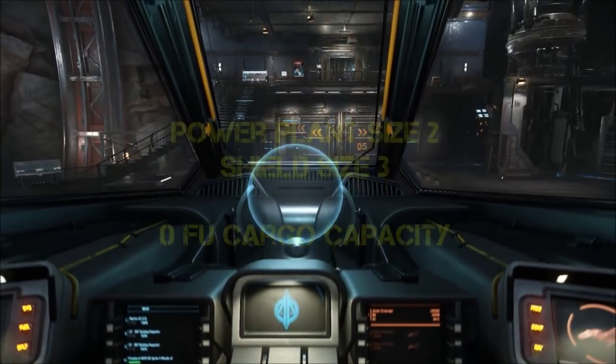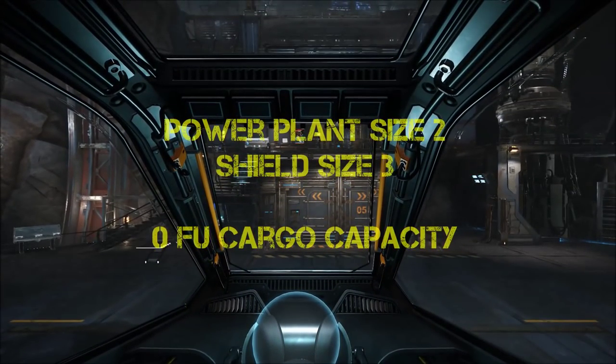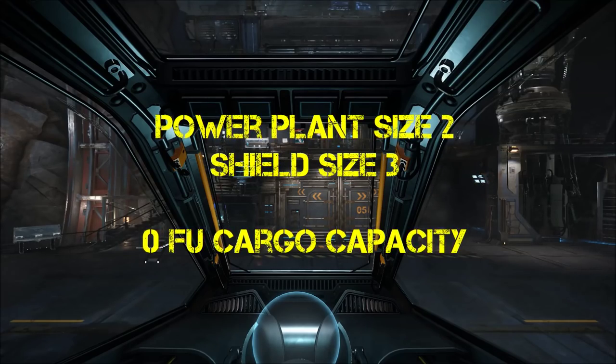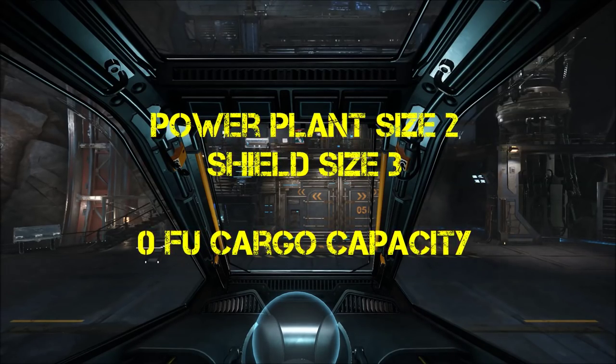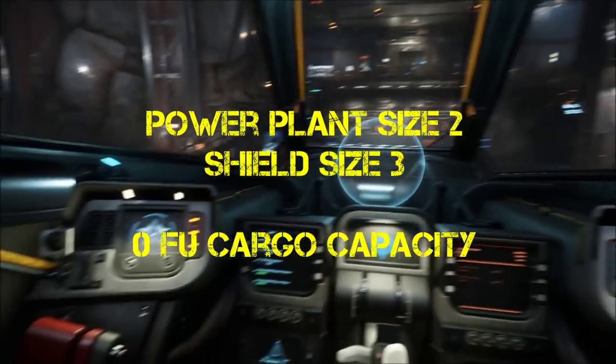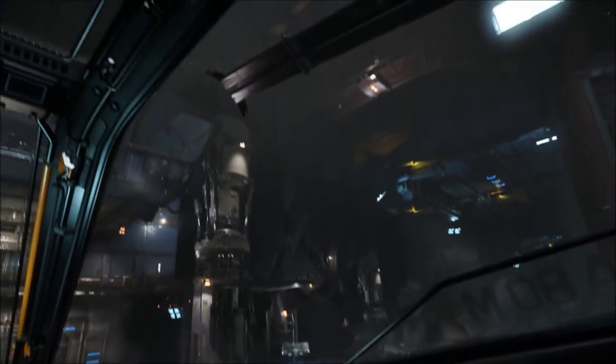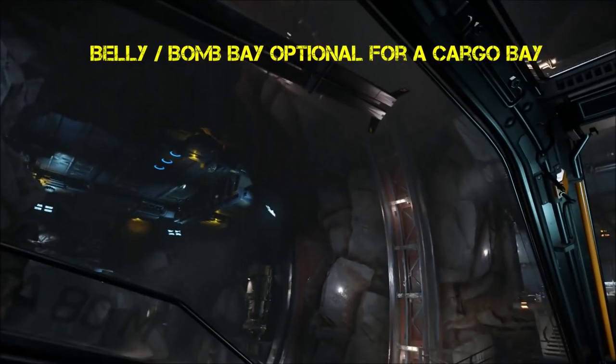Power plant size is two and that's her max out of the box as well, with a size 3 shield and a max of size 3. She also comes with no cargo units of freight capacity unfortunately, unless you remove her belly mount with her torpedoes in, in which case you can put a cargo bay in instead.